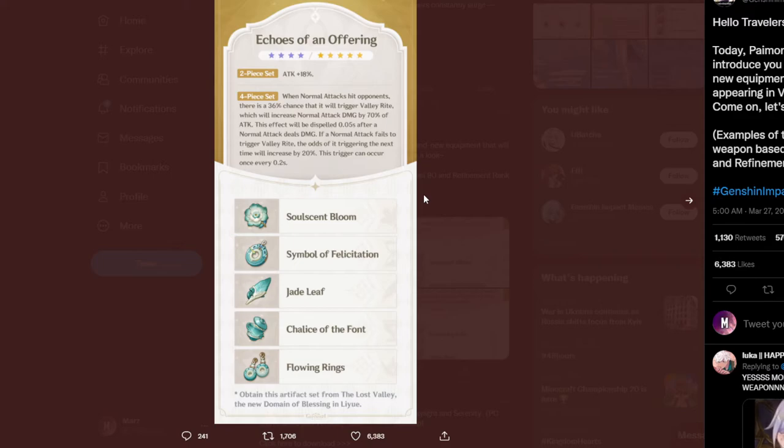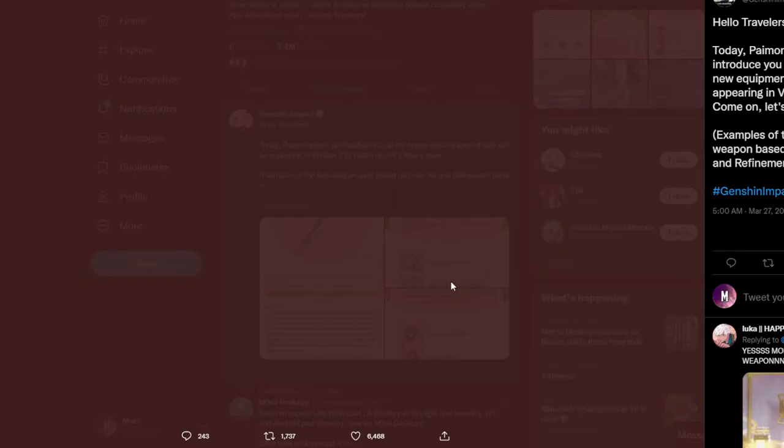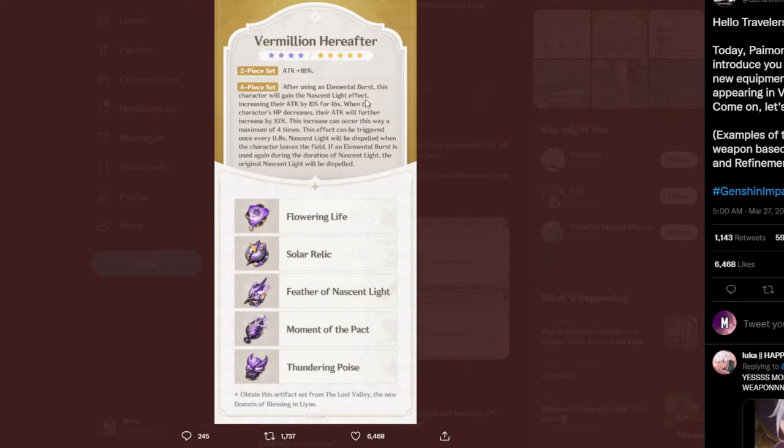The whole RNG aspect is so weird to me — I don't see why they had to make this a gacha roll too, but here we are. We've also got another artifact set which is pretty good for the likes of Xiao.